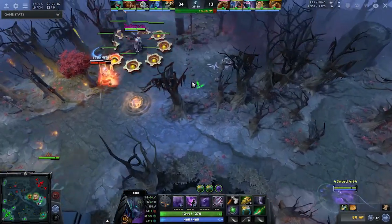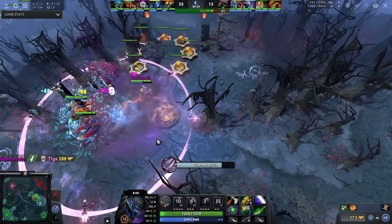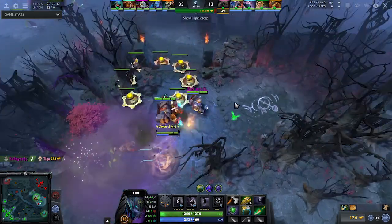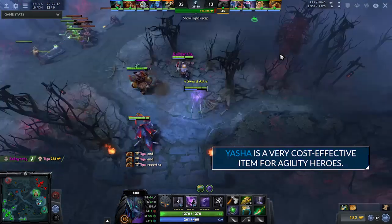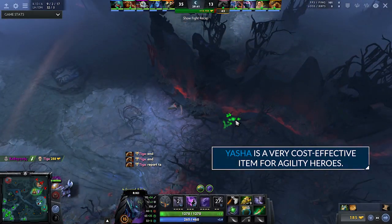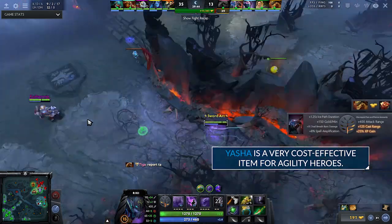Yasha is an okay item — there's real value in it. When you look at Yasha just as value, it's probably one of the most cost-efficient items in the game. What it gives an agility hero, especially like Riki, that movement speed is nice. All that agility gain is nice, especially with Backstab. So it ends up being a lot of value just for a 2,000 gold item.